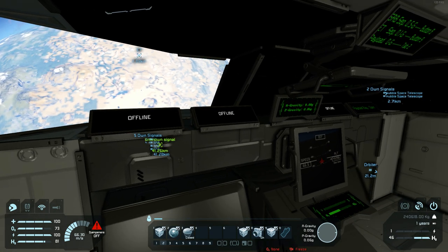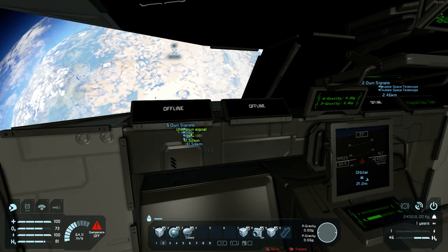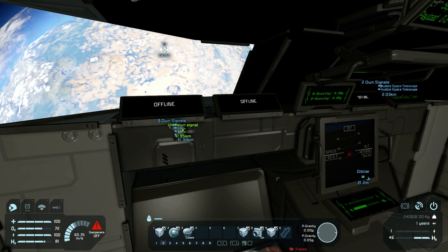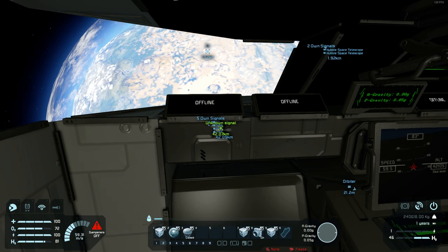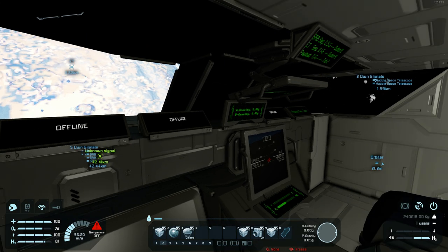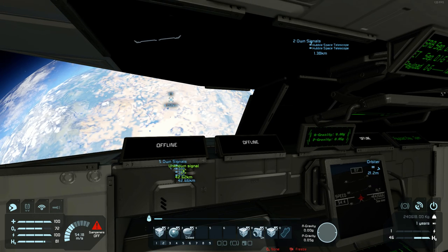As soon as we hit 0.0Gs we should see the ADI, or attitude display indicator — or in WIP terms, the artificial horizon as shown here. We can turn it into an XYZ type indicator because we will no longer have a horizon in space. Just letting it glide, saving fuel. We have 46% remaining — that's very good. Plenty of room to maneuver — we did good saving fuel.